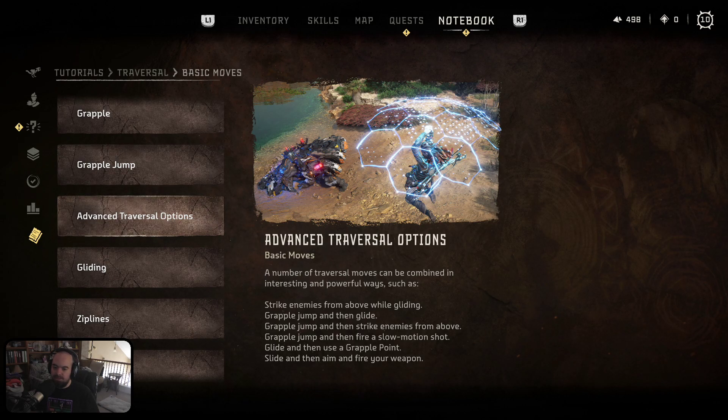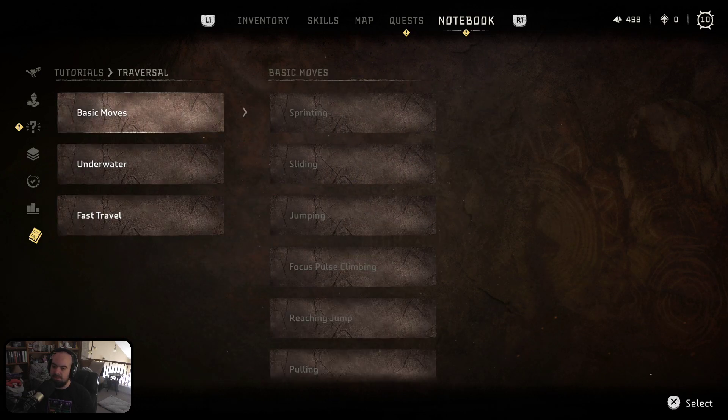Advanced traversal options — we can combine certain traversal options to go into a glide. Slow motion shot: grapple, jump, then fire and slow motion shot. They made that a little bit more advanced, which is kind of cool.